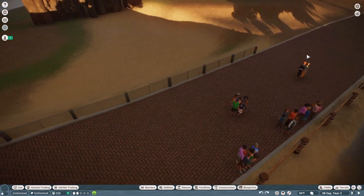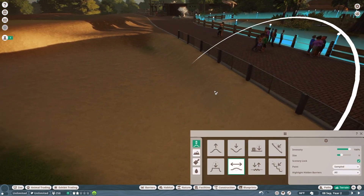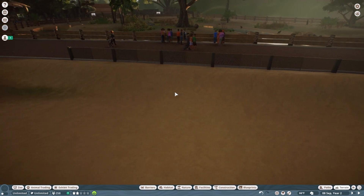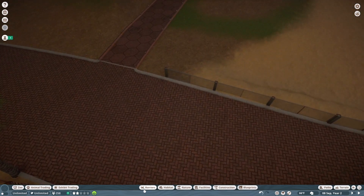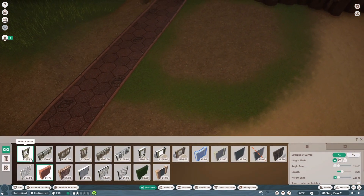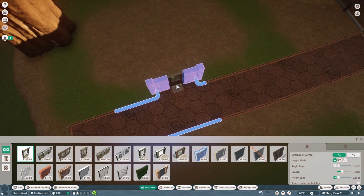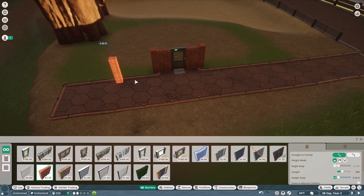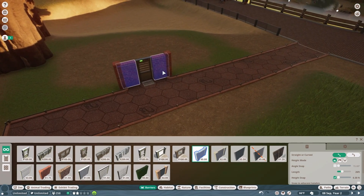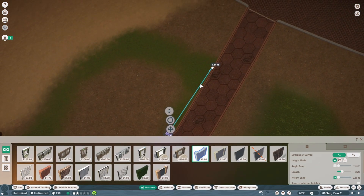I finished the fence — it kind of goes around, and this part goes down as well. I'm going to smooth that out so they can't get up, and then I'm going to put rocks on the edge after I get the null barrier in. Right here is where the habitat gate is going to go because there's going to be a shelter here. I don't know what I'm going to do for the shelter yet but I'll figure it out after.